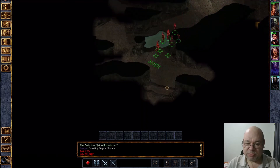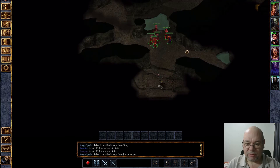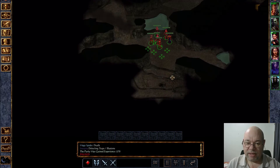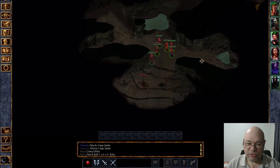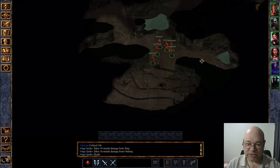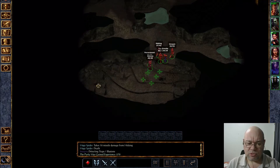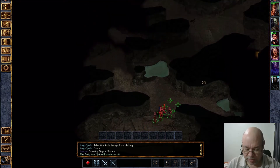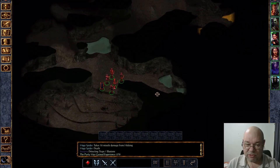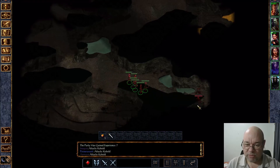If we come down over here, there are some giant spiders down in here. I just want the experience more than anything. I know we're doing pretty good now, so these guys should not trouble us too much. I don't recall if there's anything hidden in here — best to check anyway. Then we can basically just follow this around and meet more kobolds, and kill more kobolds.